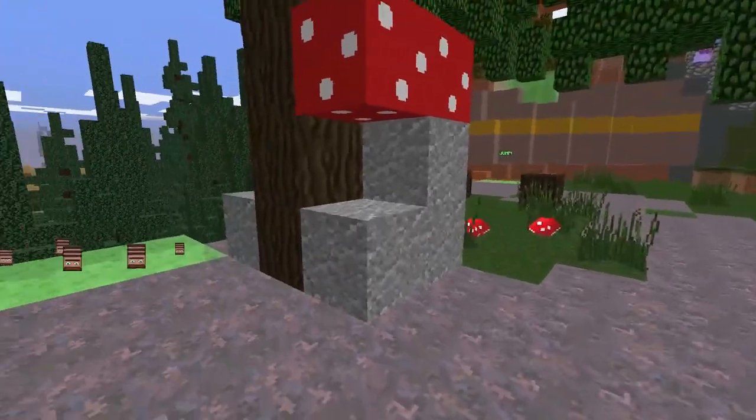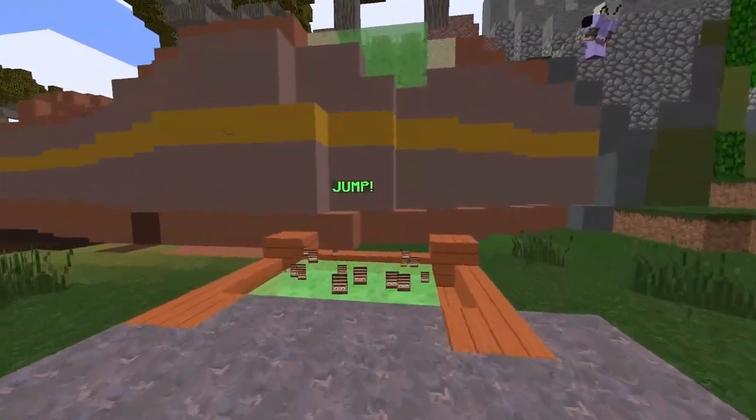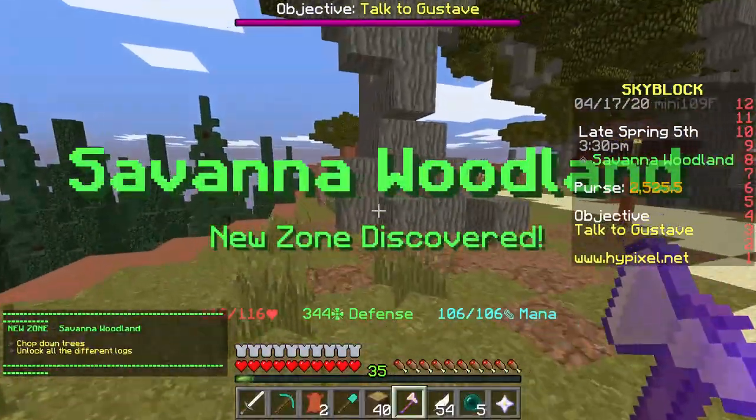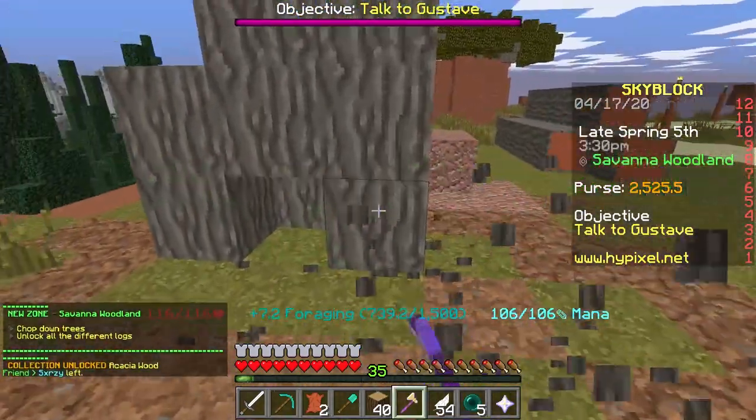Go back to the main area of the dark thicket — I didn't even notice this but there is a new location right here. If you jump up it takes you to the savannah woodlands, and you can grab a ton of blocks there as well.